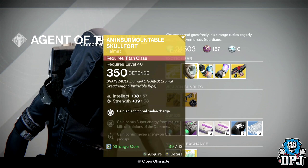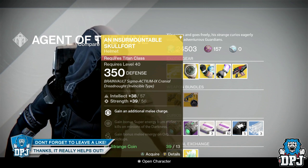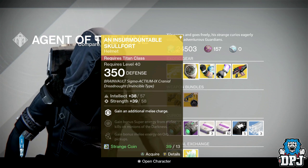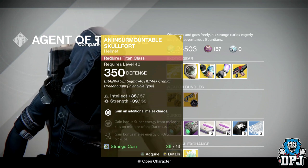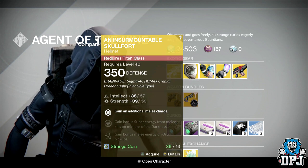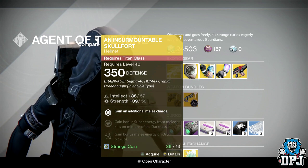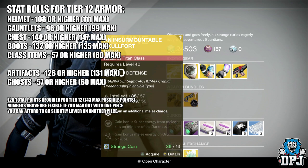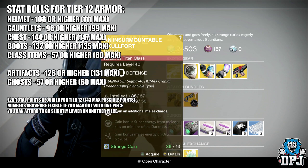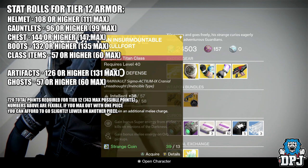For the Titan we have the Insurmountable Skullfort dropping at 350 defense, offering 57 intellect and 39 strength, or 38 intellect and 59 strength. Gain an additional melee charge, gain bonus super energy from melee kills on minions of the darkness, and gain bonus melee energy on orb pickups. This will cost you 13 strange coins. Note this is not tier 12 compatible — I'll put a guide on screen in the top left corner if you want to screenshot it for future reference.